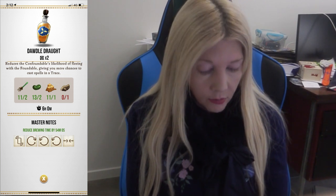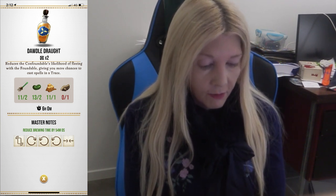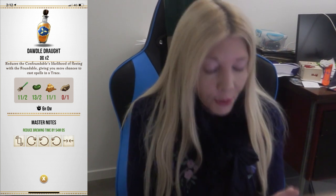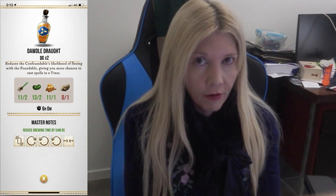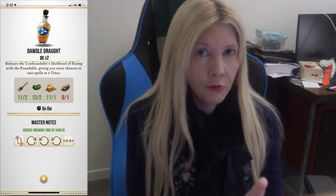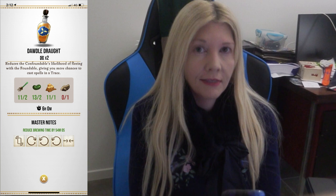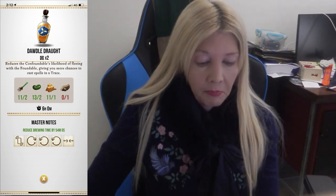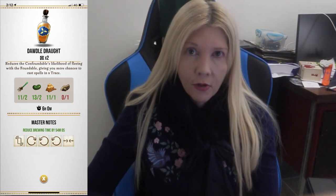The biggest disappointing potion, which I thought would be awesome, is the Dawdle Draught. It's supposed to reduce the confoundable's likelihood of fleeing, giving you more chances to cast spells in a trace. But it does not work. I found rare confoundables, got really excited, popped a Dawdle Draught — and they departed on the first go, and on the second go. This potion does not work. I still keep them in my potions vault, hoping that since we're in beta, these potions' powers will become more useful.